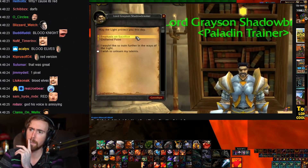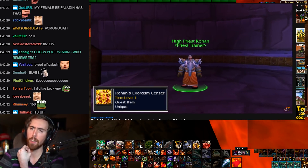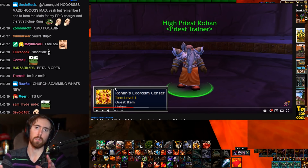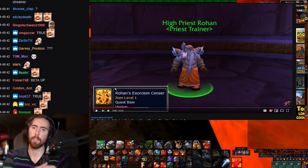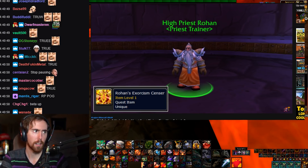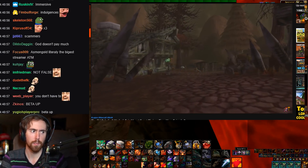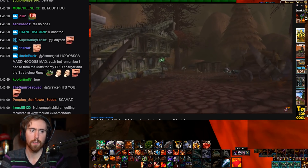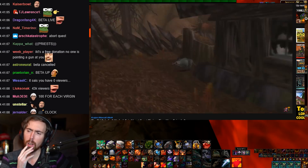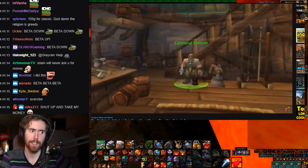This one gave the awesome Charger mount — the same for both races; both humans and dwarves got the same mount. It all started from the paladin class trainer in Stormwind, Lord Grayson Shadowbreaker. The first quest requires you to travel to Ironforge and talk to an NPC called High Priest Rohan — a donation of 150 gold in exchange for an item called the Exorcism Censer. That's a little bit of realism: when you're interacting with the church and priests, you have to give them money. Once again, a substantial amount of money back then. The next quest sent you to the Terrordale area of the Eastern Plaguelands, a high-end level 60 zone, and it required you to exorcise 25 spirits there.